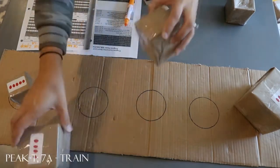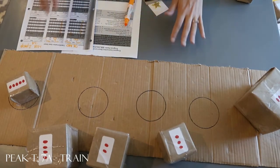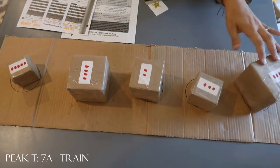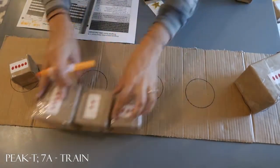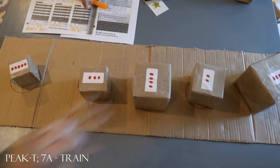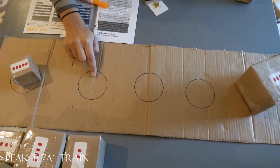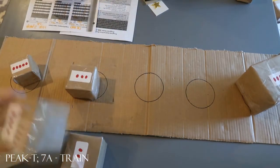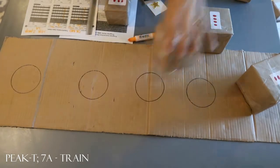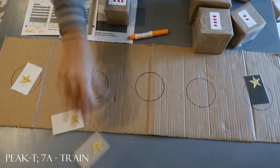Let's do some blocks. All right, sort. Let's look at this — we're sorting by size, so try that one again. Look, we're sorting small to big. Which one's small? Good, keep going — small, then medium, then big. Nice work! Let's do another one.